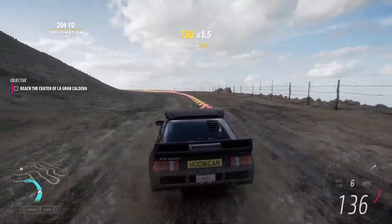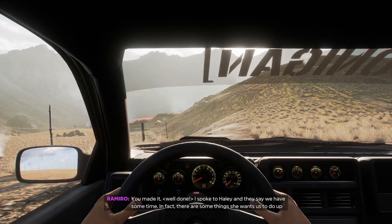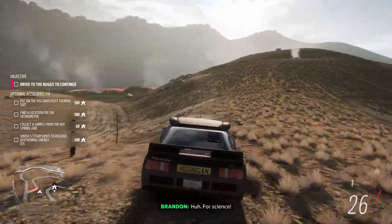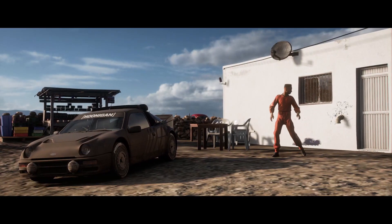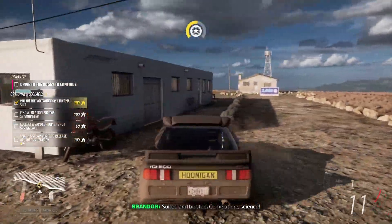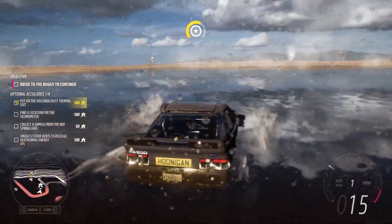The volcano is active at the top — they're like, look at this crazy driver going up the mountain into the volcano! We get up top — how sick is this — literally the lava. It tells us we need to kill some geothermal steam vents, collect a sample from the hot spring lake, and change into our thermal suit so we don't burn up. Here's my guy swapping out his outfit — look at the Hoonigan right there, so sick. Suited and booted, and then we gotta find the seismometer — basically just studying the activity of the volcano.